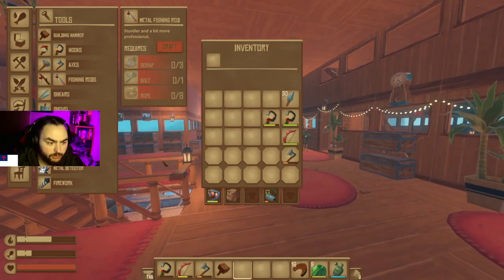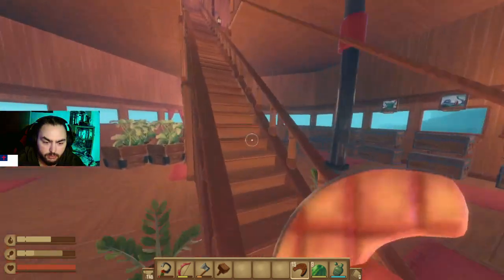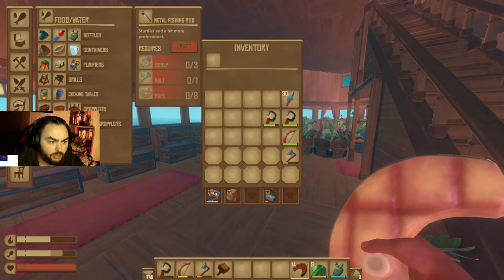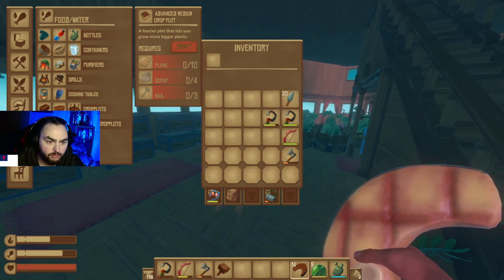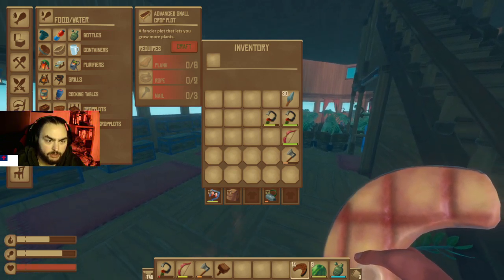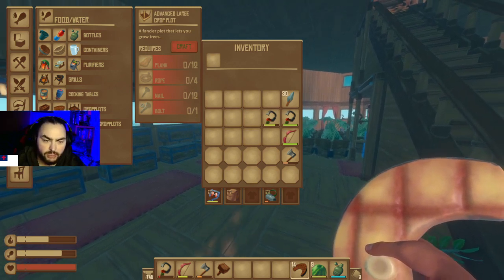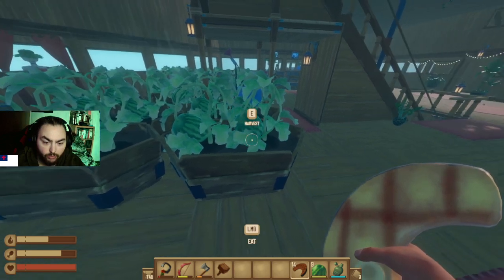I guess let's head out. I am curious about those grow plots — is it really just for looks? The description just says 'fancier.' It lets you plant more, bigger. The small ones say 'lets you grow more plants.' I can see a benefit to the small and medium because it says 'more,' but the large one just says 'fancier' — it doesn't say you could grow more. I'm assuming those advanced ones can let me grow three plants. I'm assuming.